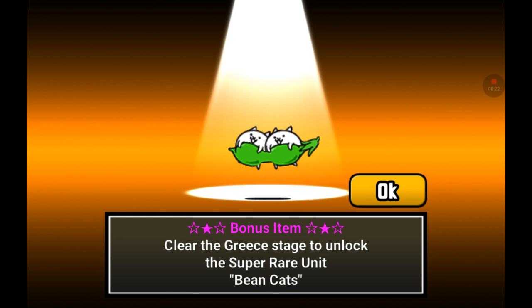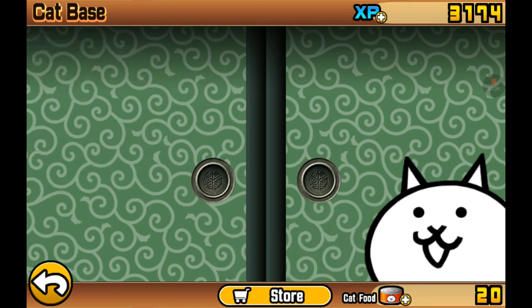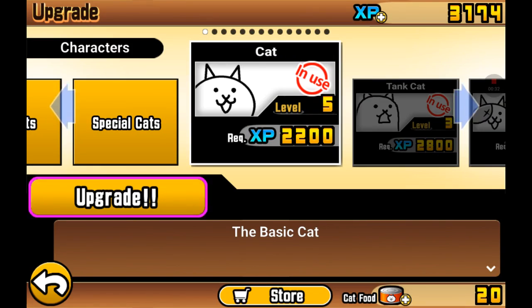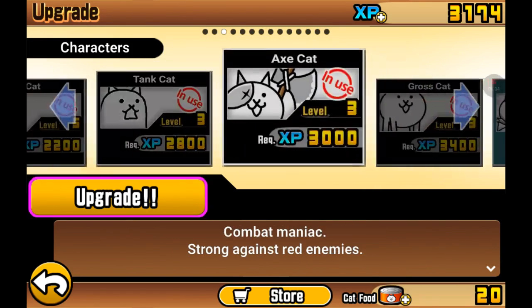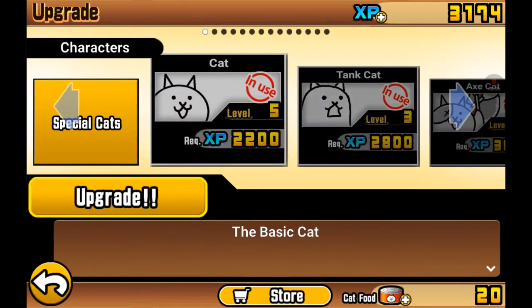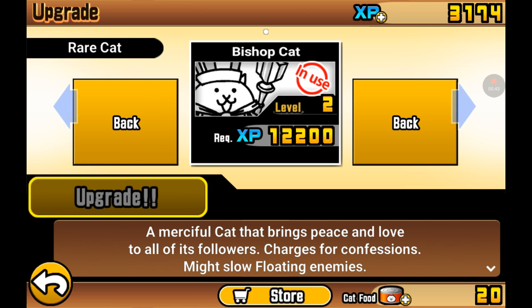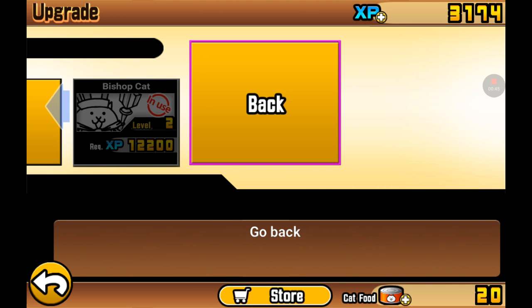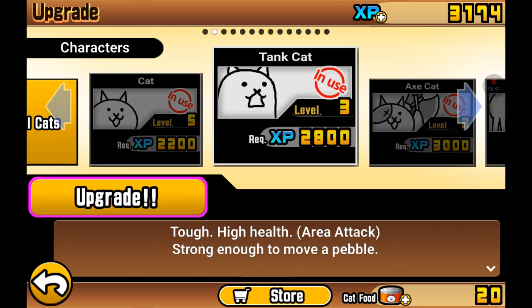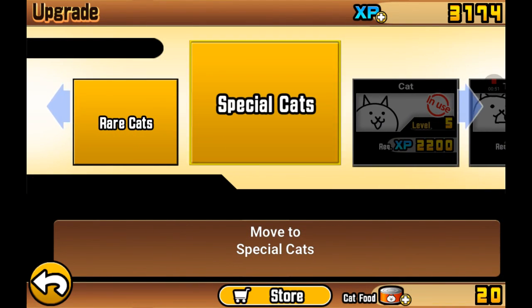We can play the Grease Stage and we get a new one. In the last video, I actually got new cats. The first new cat that I got is the Rare Cat — it's the Bishop Cat, which I've actually used along with the Wolf Cat, and I defeated the stage.